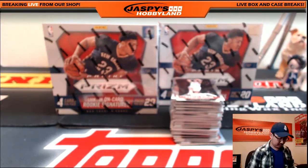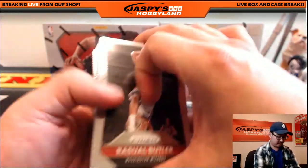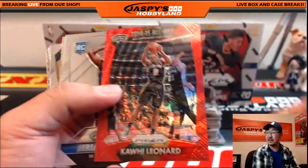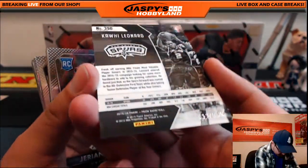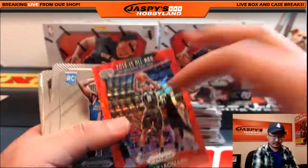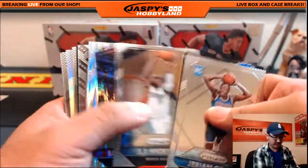Alright, here we go. Good luck everybody. We'll fly through the base cards. Remember, we're not shipping veteran base on this, but obviously we'll ship stuff like this. That's number 33, just like Jeremy 33, out of 350 — Kawhi Leonard for the Spurs. That'll go to J-Mac with that one.